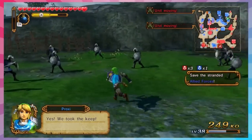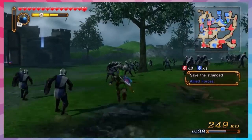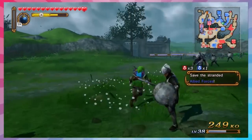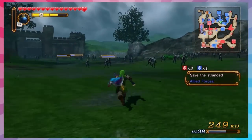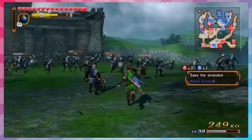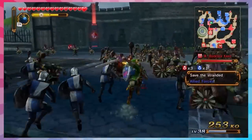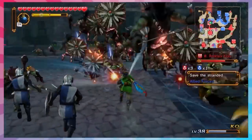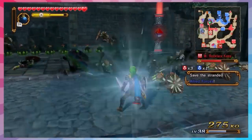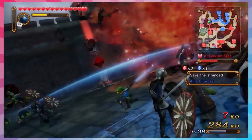I think I just have to kill 100 enemies, so I'm just going to run from keep to keep. It's been a hot second since I've played. Keeps are just like little bases - you basically spawn guys there every once in a while. The benefit of having them is that you get more guys and there's less bad guys advancing on your bases.